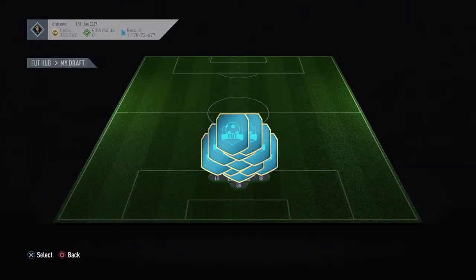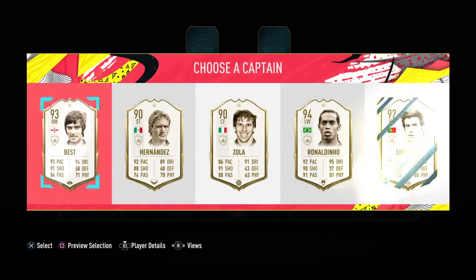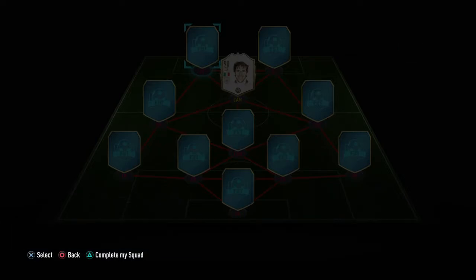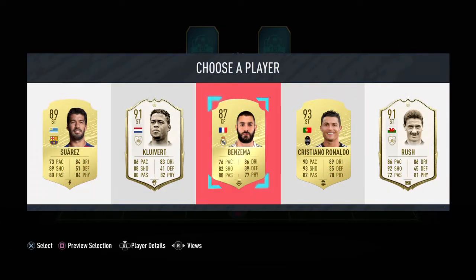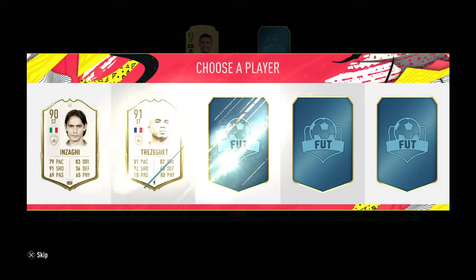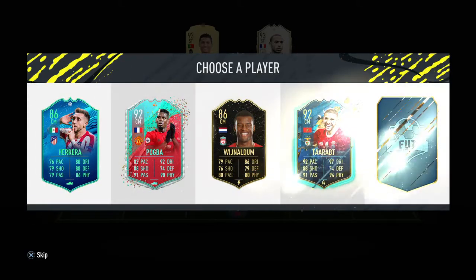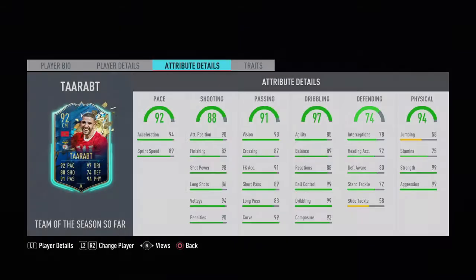We'll take the four-one-two-one-two and then change the chem styles. We'll start out by building your draft, so you select the players that you want. We'll take Zola in a forward position — I really like that card. Then we will take Cristiano Ronaldo. I know some icons were there but I'm not fussed on icons. We'll build the best draft possible and select the players that you want to use.